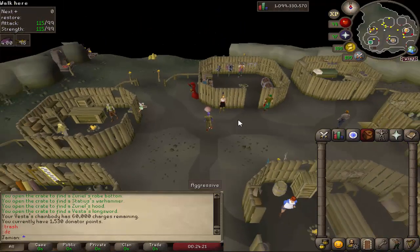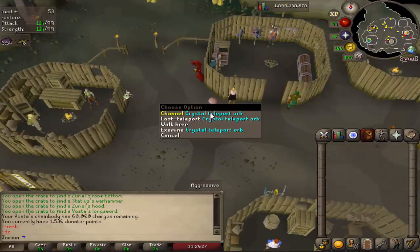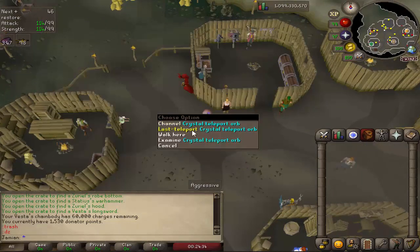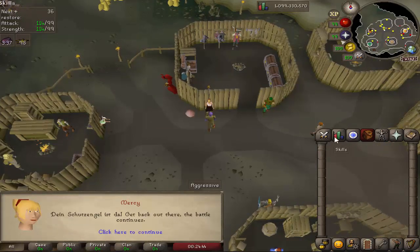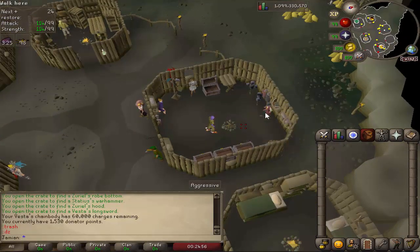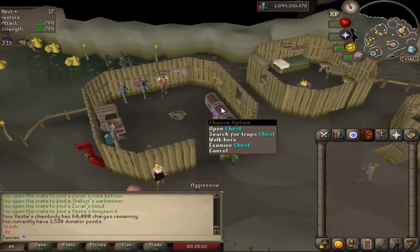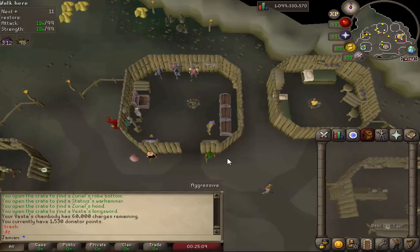Okay, so this is the Donator Zone — type '::dz' to get here. The first thing you'll notice is this teleport crystal right here. This is the same teleport interface you can find at home, just a little bit better, and you also have a last teleport option on it. You have the Mage of Zamorak here, and this healer which is upgraded — it heals your prayer and cures your venom. The only thing it does not do is restore stats. You'll find a bank area with Grand Exchange, a Banker, and a Decanter — a little better because it doesn't charge you and has a nicer interface. These traps right here are from Rogue's Castle, so if you wanted to use those without being in the Wilderness, they're right here.